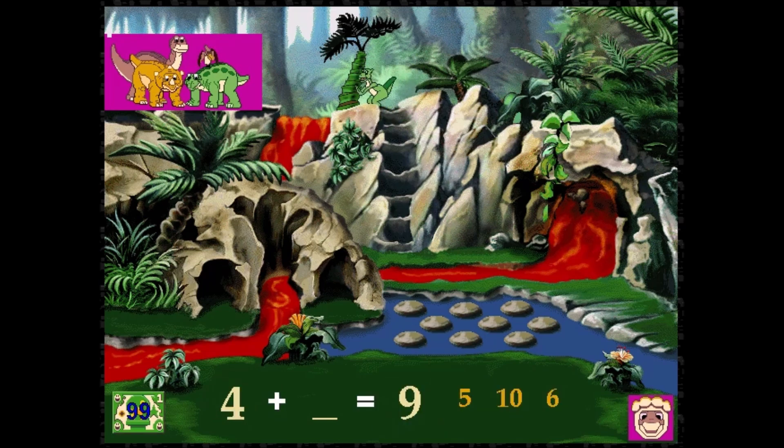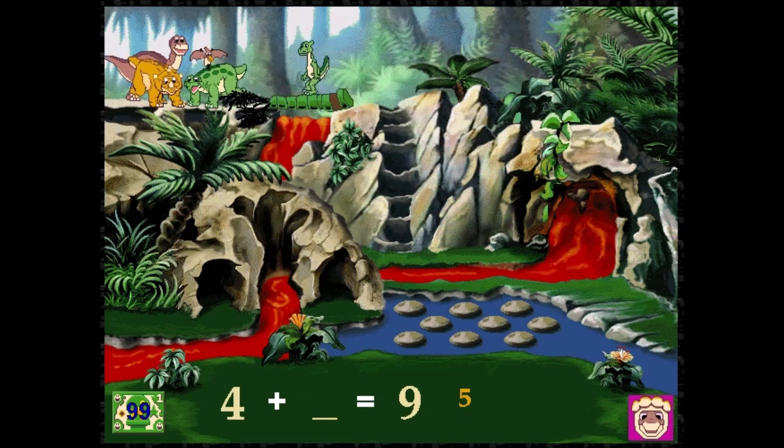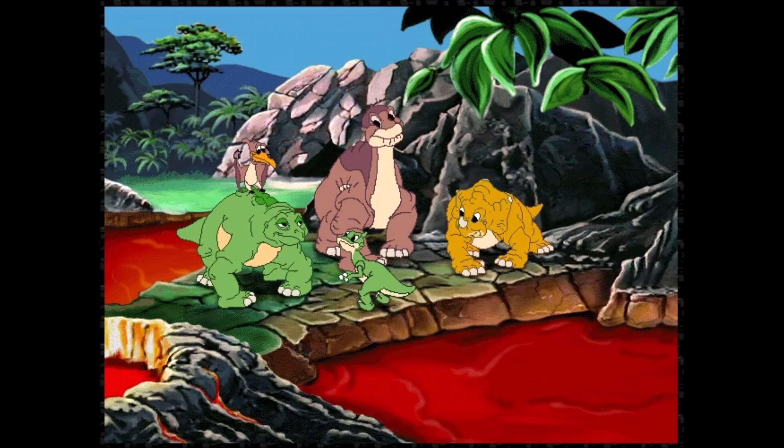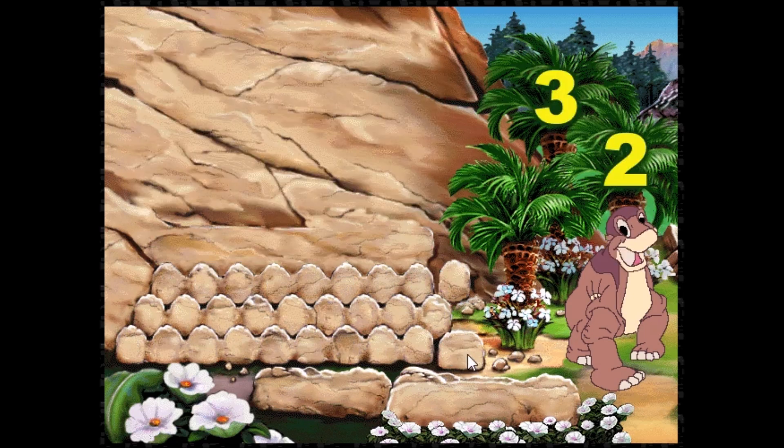We are almost there. Now we need to push over the tree so my friends can cross the lava. I must hurry. Four plus five. I knew you could do it. Petrie, you're so very brave. Come on, let's get out of here. Ducky, you did it. You saved us. You're my hero. And the game crashed again after that scene. So I don't know what's going on.